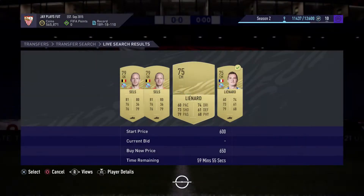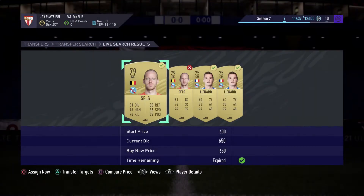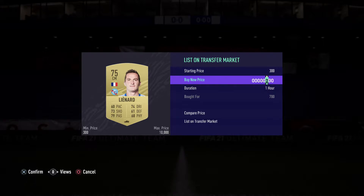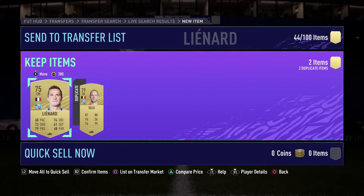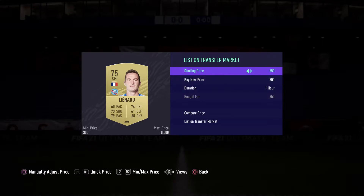We get this one for 650, 700, 500 — 650, yeah buddy! So we get three more players. They're going up for 800. We're going to make an estimate of 60 coins profit on the one we bought for 700, and an estimate of 110 coins on the ones bought for 650. Really nice.